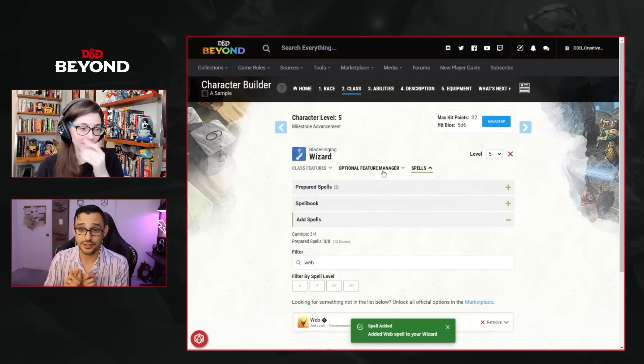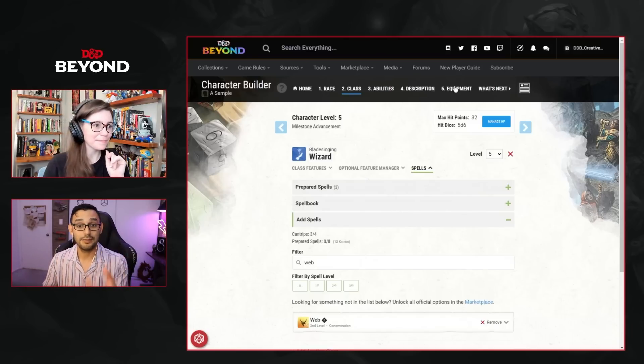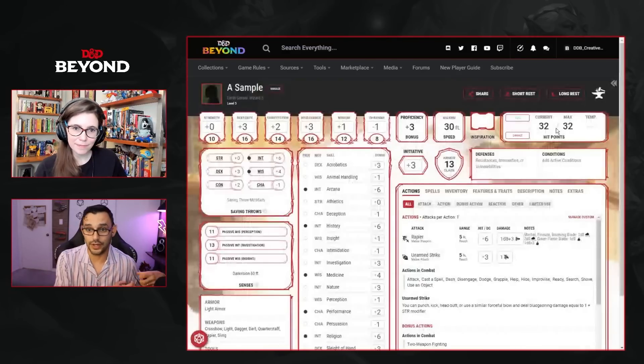Fourth level spell choices: Enhance Ability for out-of-combat utility, and False Life as a hit point buffer since this build doesn't have Absorb Elements and is extra weak to AoE spells. Other feats considered include Warcaster — iconic for this build, letting you ignore somatic components, giving advantage on Constitution saves to maintain concentration, and allowing spells as opportunity attacks — Fey Touched for Hex or Hunter's Mark, and Metamagic Adept to pick up Quickened for a Quickened Fireball.